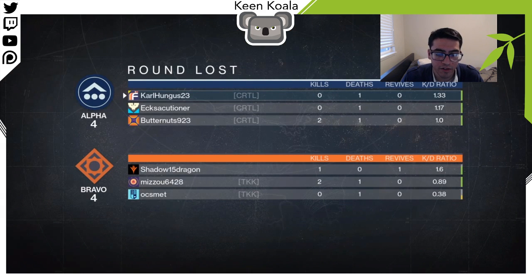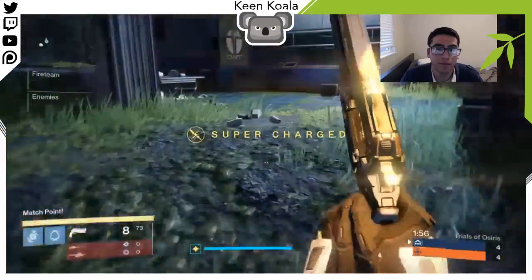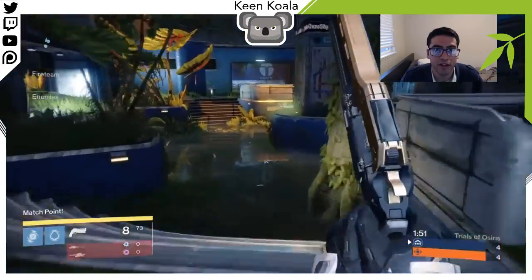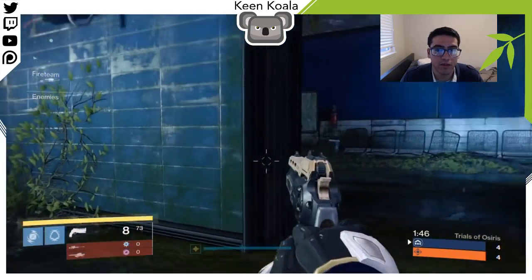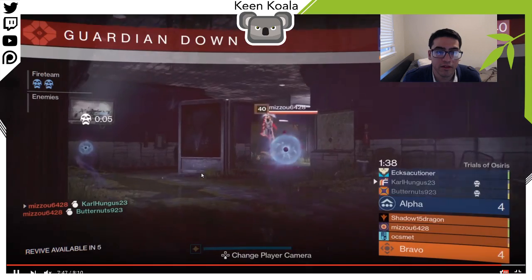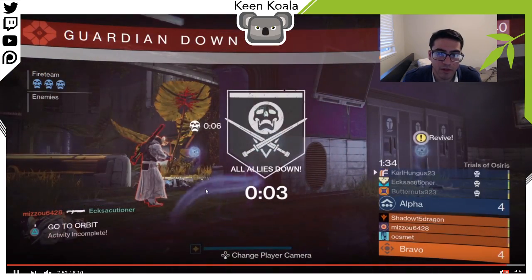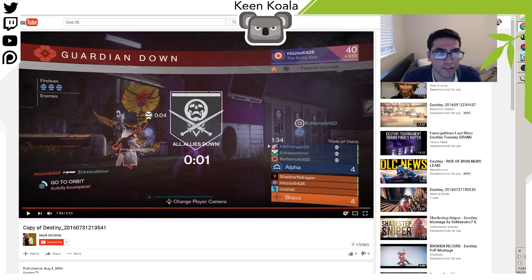Now we've held on to our super for an additional three rounds — this is going into our fourth round of holding it. We absolutely need to use it. You do not want to die and finish a game with your super still up. You should be dying while using your super rather than dying before you get a chance to. As soon as someone pops up on your radar like this, just pop it and go in. He just gets double fire-bolted and proceeds to get teabagged, as is tradition in trials.